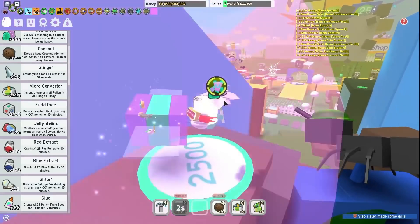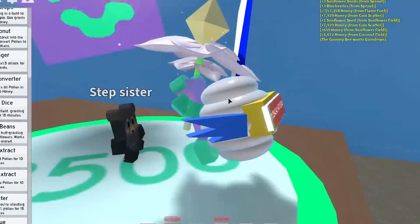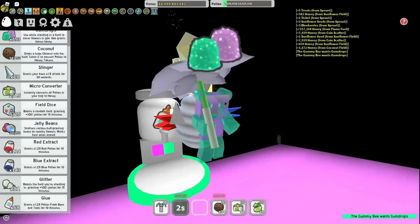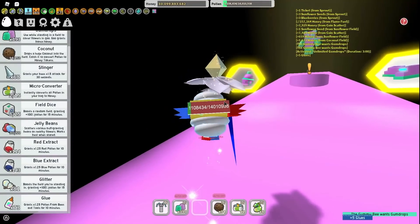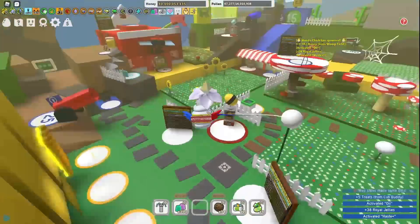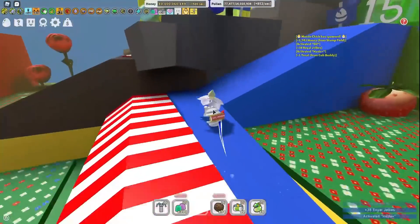Alright, right here — talk to gummy bee. Hello? I just used gumdrops, I'm using gumdrops, gummy bee. There we go. Claim this free glue — got it. Oil. Ultimate speed. And this is speed. This is what we call Beast Swarm Simulator in 2021.